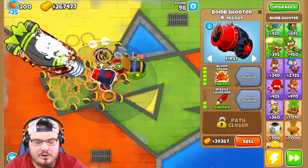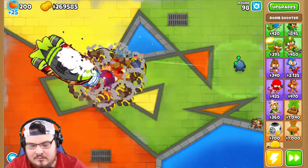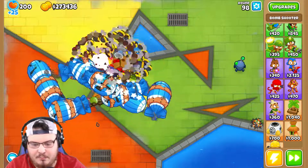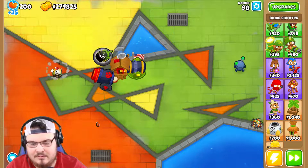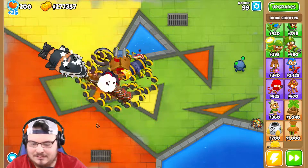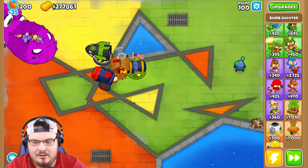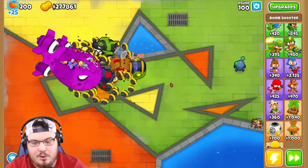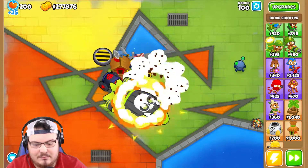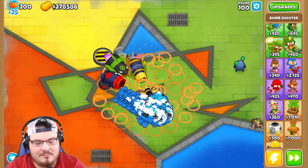Balloon crush — whichever upgrade causes the dizzy stun effect — I'm so happy I got that upgrade. I'm honestly curious which one did it; we're going to check before I end the video. The DDTs thought they could get through — jokes on them, I've got what seems like counter-espionage or something. Round 100 — we are shredding this balloon! He's getting around a little bit though... come on... there we go — we did it!